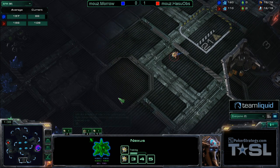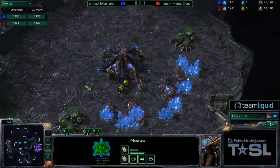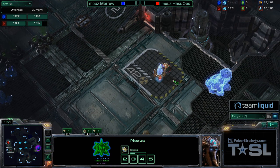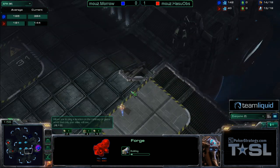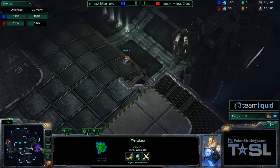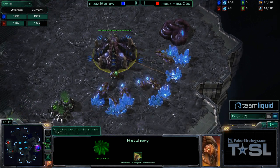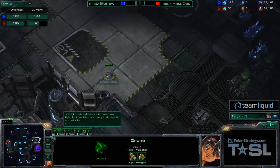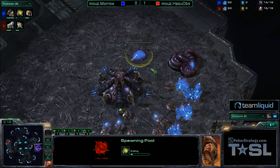If you're stuck with Roaches and Hydras you are limited to wherever there's creep, and the instant you step off that you're in danger. When your opponent is actively going out and killing those tumors — and one of the things that Morrow is fairly decent at is getting that creep spread out there — the moment that creep is gone it completely negates the positive effects, and suddenly you have an army that cannot do that harassment.